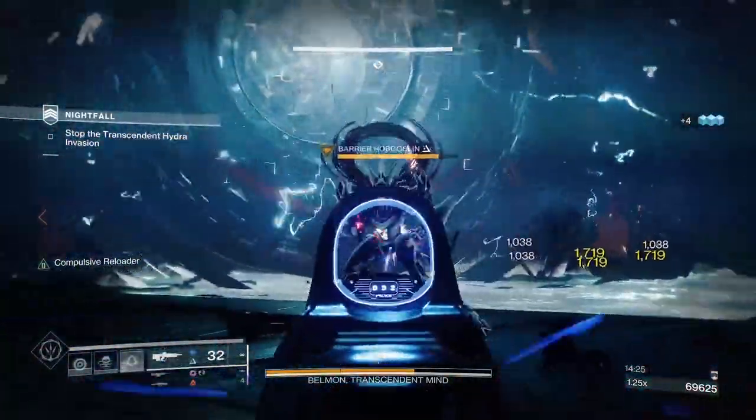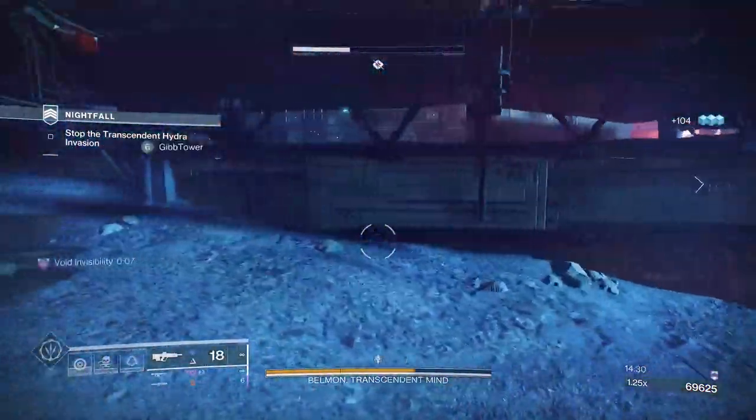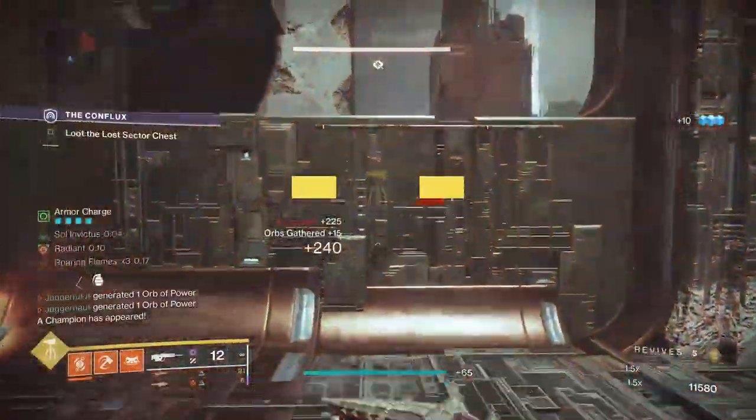Volatile Flow does require you to use a Void weapon, but there are some great options like Funnel Web in your energy slot and Taipan in the heavy slot.